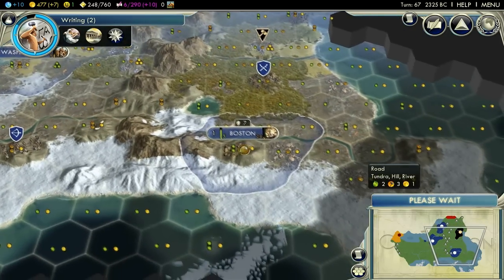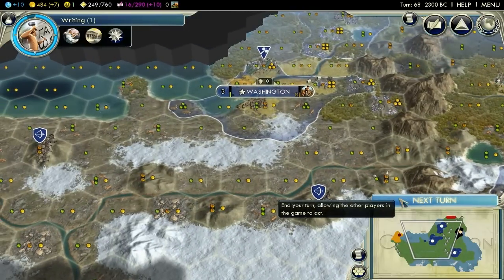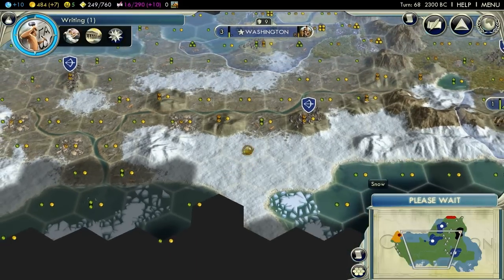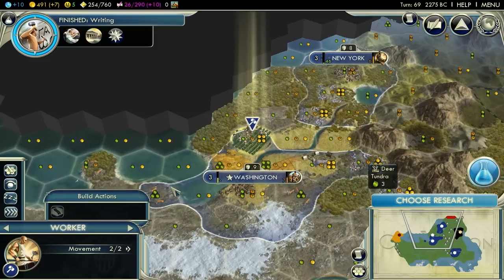Then again for this worker, being that it was over 24 turns, it means it's getting 24 extra hammers, doesn't it? So next turn. I'm starting to question whether I should have fog busted here, if I should have let more barbarians spawn and just kept killing them for the XP. 'He who destroys a good book kills reason itself.' I could argue that, but I'm not going to.